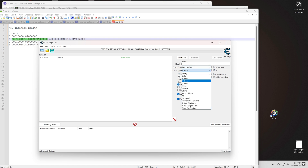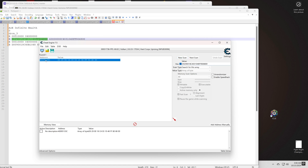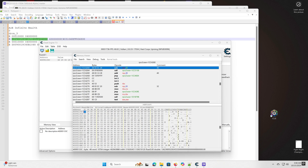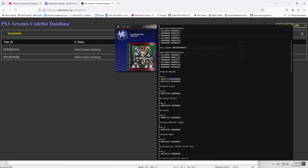Change the search type to array of bytes, then take the first line of the code and paste it in the search bar. Hit first scan — it should only take a few seconds to find it. Now go back to the list of cheats, and you'll see that the entry has the same cheat. Copy the cheats to Notepad.